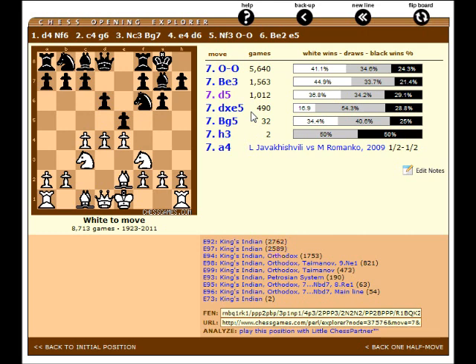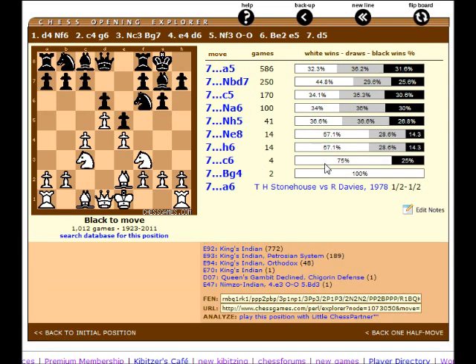Now let's see this Petrosian system. d5 is actually the third most popular move according to ChessGames.com. We're talking about less than a fifth compared to the mainline castles. So d5, and we've been seeing Knight bd7 from Fischer, which is like the second most popular move.